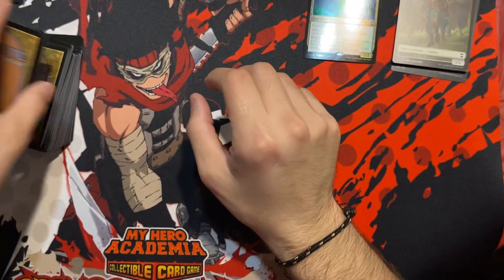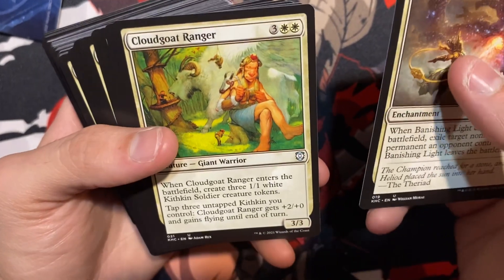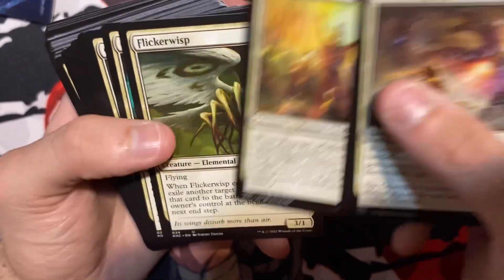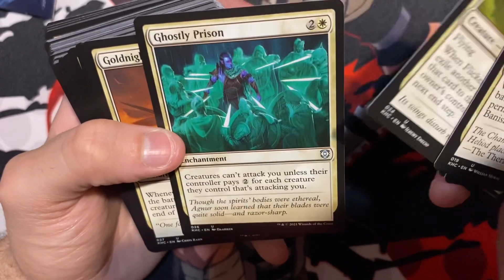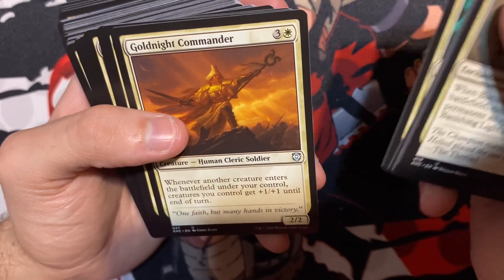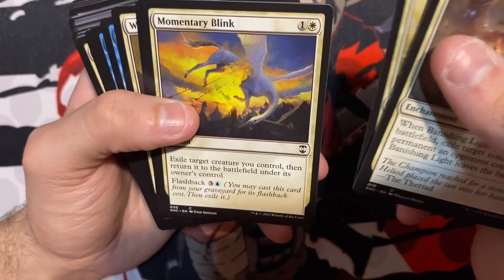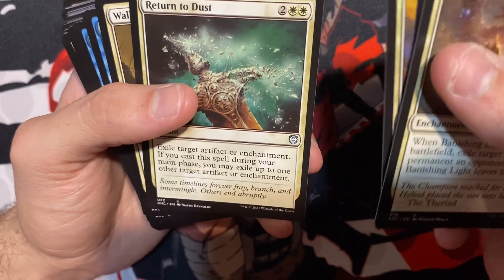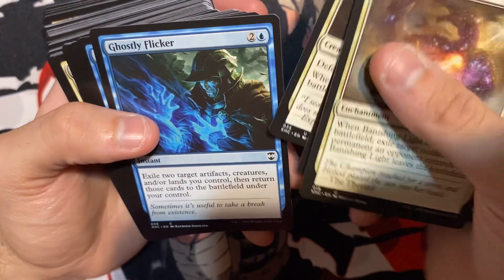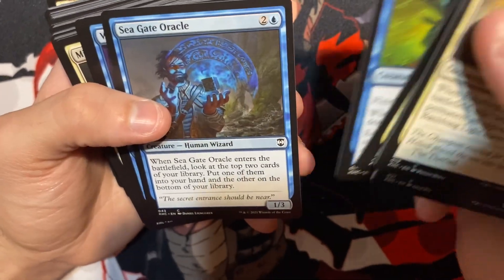Hey, that came with some cool tokens though. Never seen this deck before, so this is a new one for me. Cloud Goat. We got Abigail of Helio. Flicker Wisp — that's a nice card. Ghostly Prison — nice, one of the best cards in here already. Gold Knight Commander. Core Cartographer — pretty nice. Momentary Blink — that's a nice blink. Return to Dust — another great card. Wall of Omens. Then we got Ghostly Flicker — a great flicker card. Mist Raven. Mud Rifter — one of my favorites. Seagate Oracle.